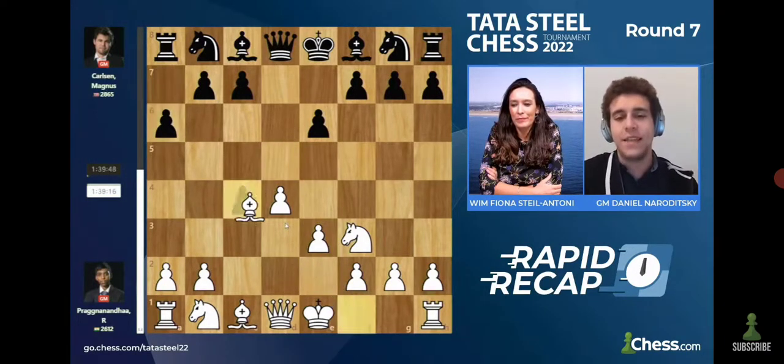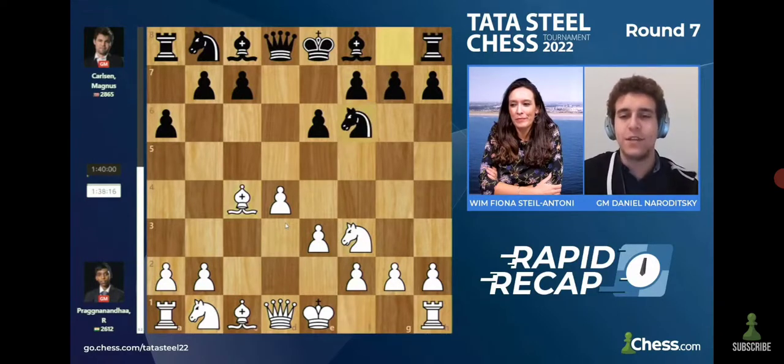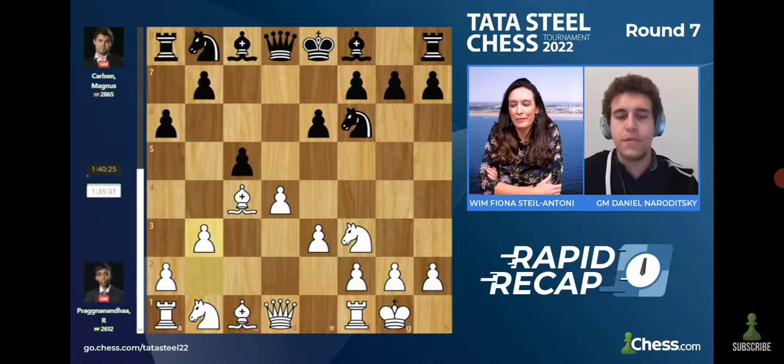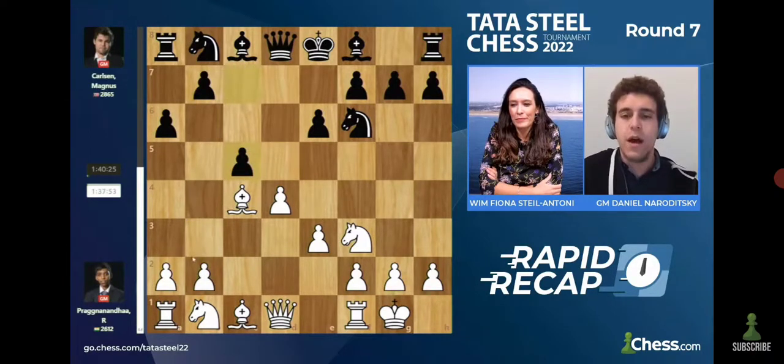After E3, A6, Bishop takes C4, Knight F6 — this is all very normal. Black counter-strikes in the center with C5. And the first really interesting moment of the game: Prague playing B3, which is quite a bit more rare than some of the mainstream moves in this position. The two main moves are A4 to stop B5 and D takes C5, which leads into a very well-studied Queen's Gambit accepted endgame.